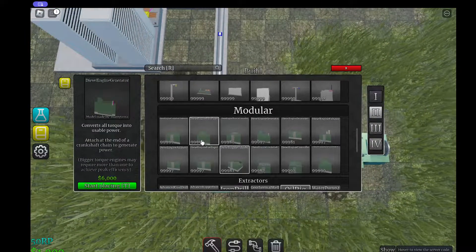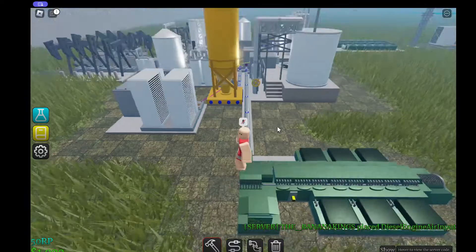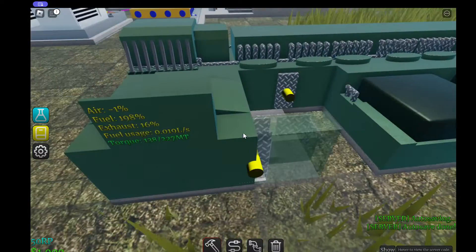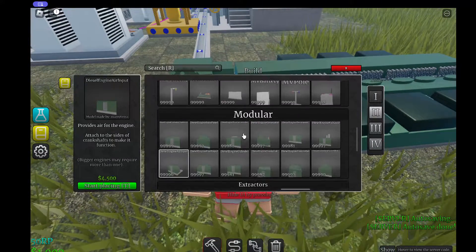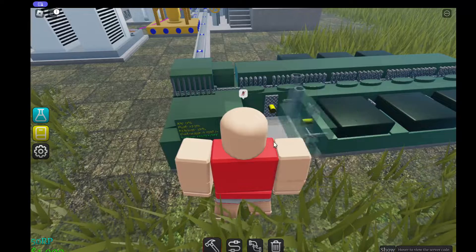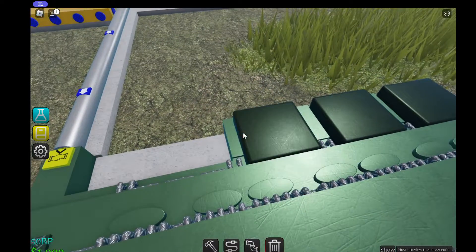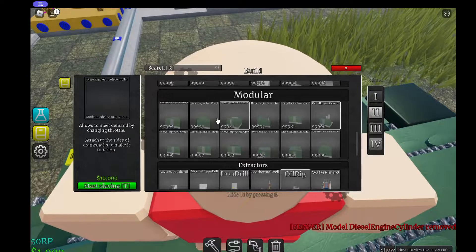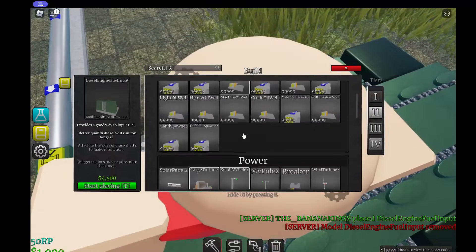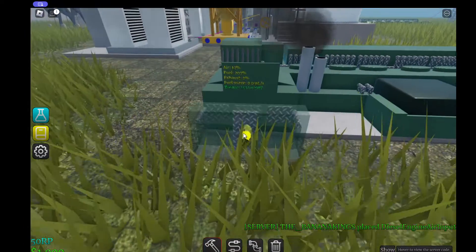We need an air input — here it is. Now it's generating power. We're also going to need to get rid of the exhaust — here it is. We have negative one air, meaning we need another air input.